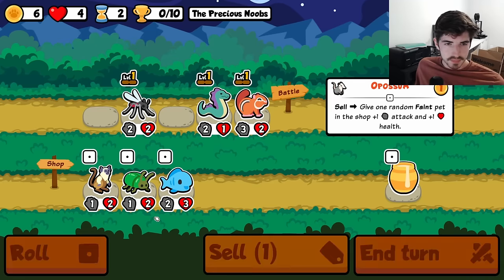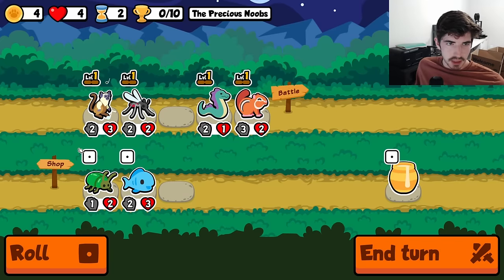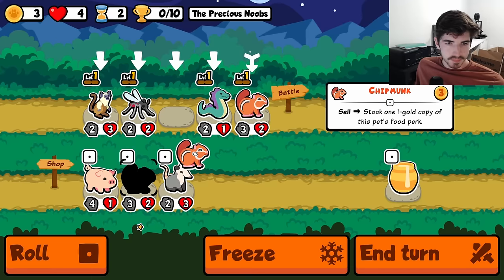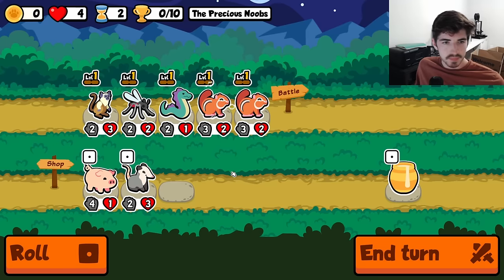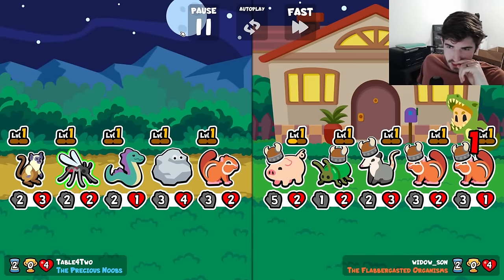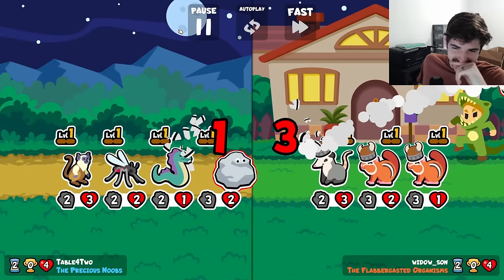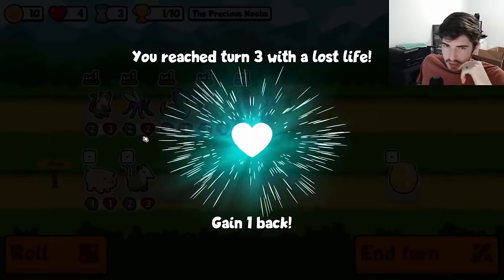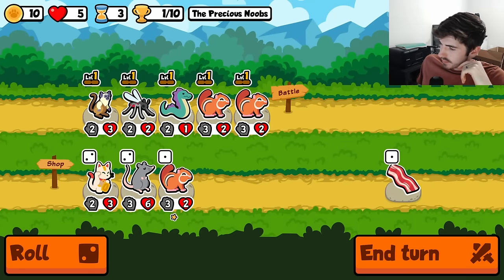Speaking of, I'll switch you out and throw in somebody. We've got a mosquito now for the pig. The pig has two health. That's why we put the Basilisk back one — to prepare for the pig, just in case, just to make sure.